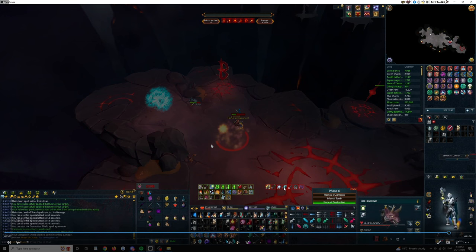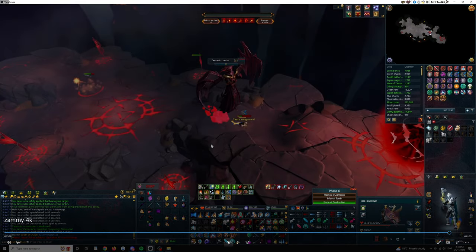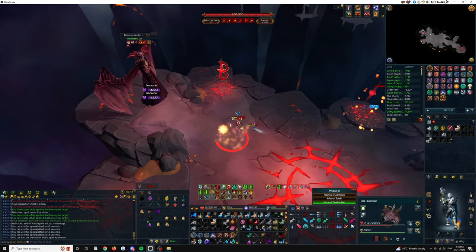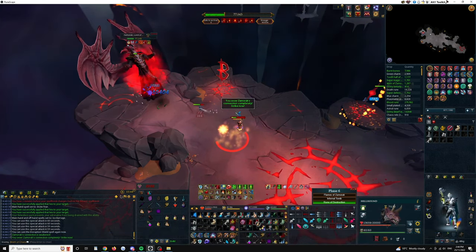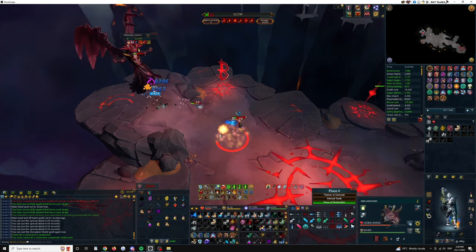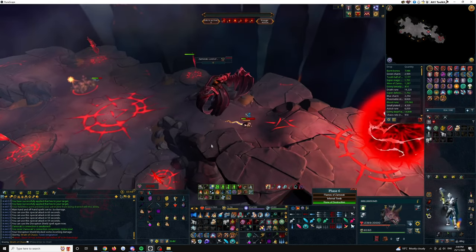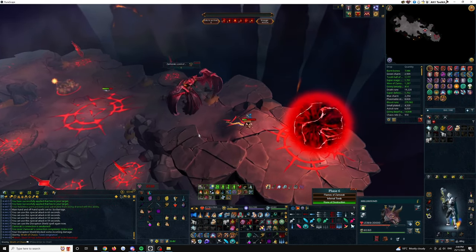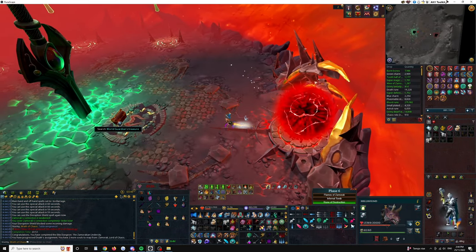We kill the boss before the red smoke has even come out, and the boss had 109K HP. The rotation is: Tendrils into Omni into Shatter into Wild Magic. If the boss is still alive after that, your next bet is Zami staff spec — at that point if you haven't got it, you're in trouble.